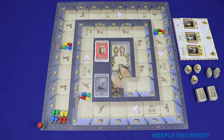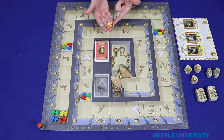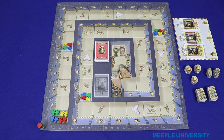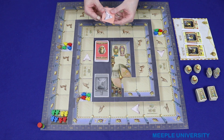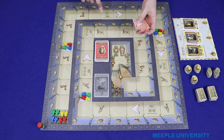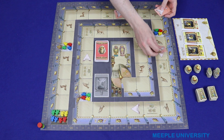Each player chooses a colour and takes the corresponding token. This is simply because there's no other pieces that the player holds in his or her colour. Then place all the tiles onto the main board. Take the six pink coloured Osiris tiles, shuffle them up and then place one onto each of these four corresponding spaces.